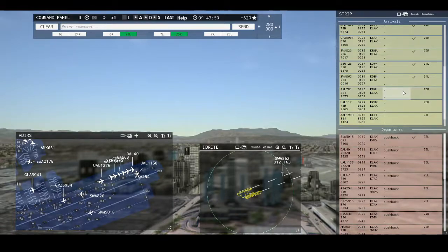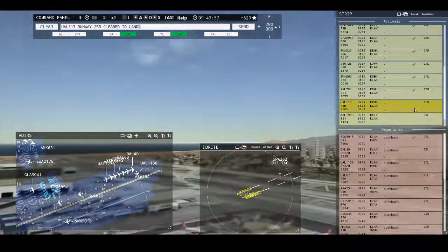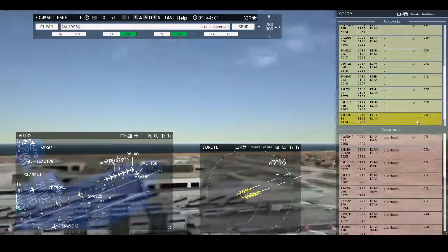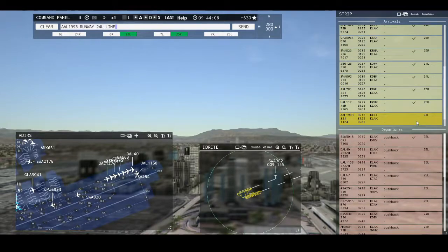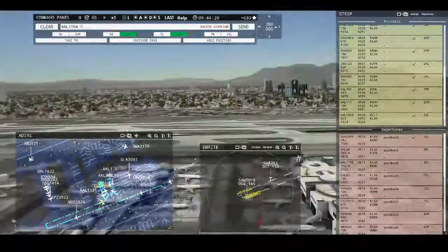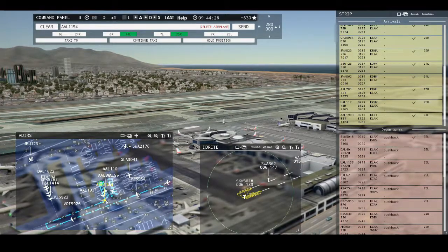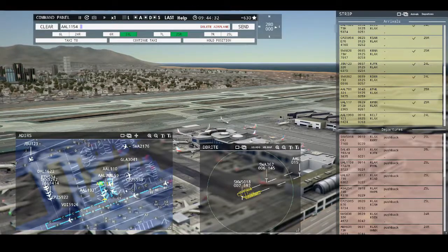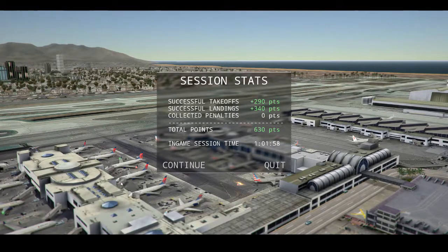American 781, runway 25 right, cleared to land. United 117, runway 25 right, cleared to land. American 1993, runway 24 left, cleared to land. Los Angeles Tower, American 59 requesting push and start. United 1158, continue taxi. I had so much to do on the takeoffs, I couldn't even direct the stuff on the ground. So anyway, that'll do it. We got 34 landings and 29 takeoffs in one hour — we handled about 63 planes in one hour. Over one plane per minute landing and taking off.